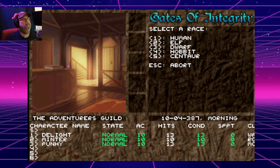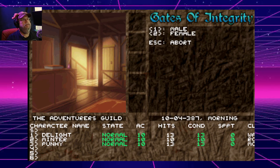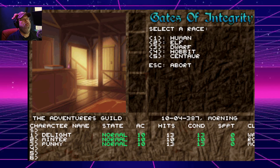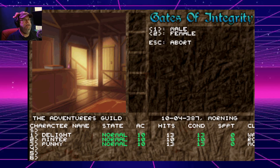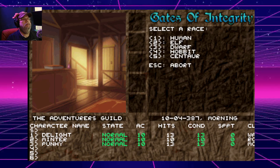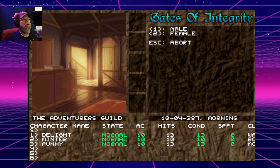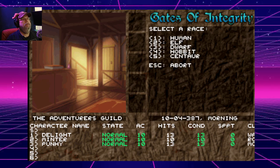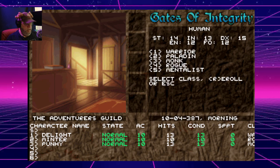Create a male Human — actually, I want a caster. Let's go with male Human, Elf, Dwarf, Hobbit — I don't think there's any Mages or casters here. Oh, I get it — it's re-roll! I'm an idiot. Here we go. Ah, Warrior... oh, Mentalist! Let's go with a Mentalist.